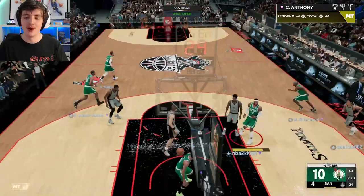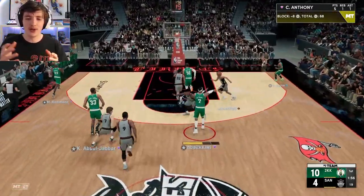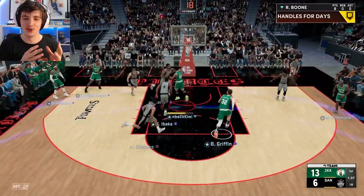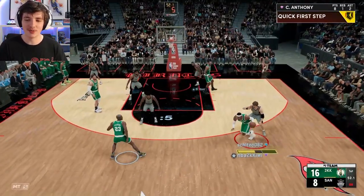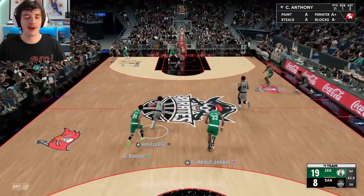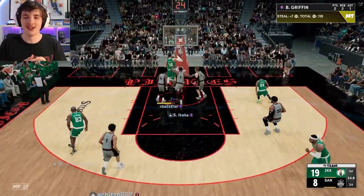Another assist there to Ron Boone and we've got a 10-4 start. His defense is also very nice — I think I have a few clips of chase-down blocks. Everyone just came into the middle because Carmelo's there. It's just so good. You can see baiting with Ron Boone and getting out to the corner with Carmelo Anthony — 16 to 6 lead. If you dribble back and forth like park players do and come across to MyTeam, you will love this Carmelo because he draws so much attention.